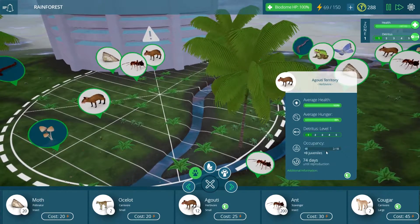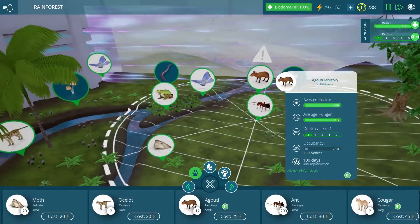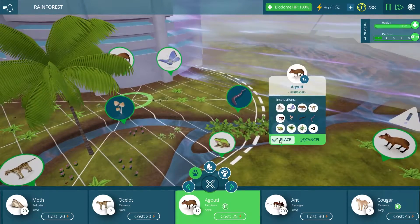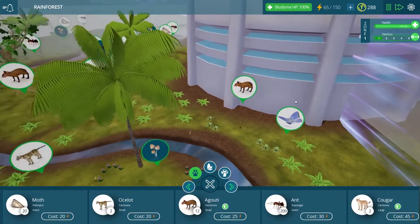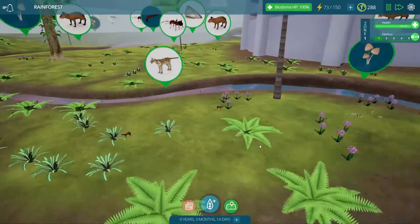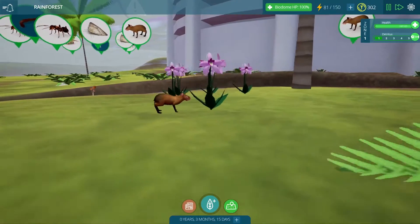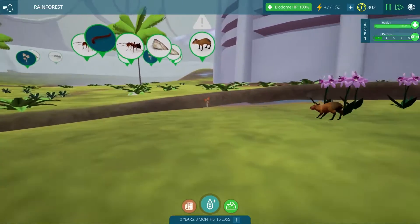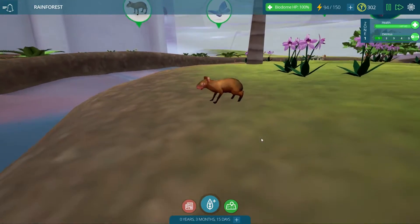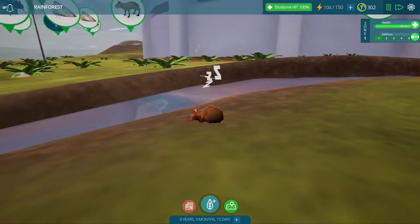Only 74 days left until they reproduce, and 100 days for the other group. Maybe we'll be seeing little baby agoutis pretty soon — I'm sure our ocelots will enjoy those little tiny morsels. We also have our tidal coins. We tend to unlock our tidal coins as soon as we unlock a different creature or tree, so we're replenishing them very quickly. And this guy's so cute — I love it when they sit on their little rumps when eating.